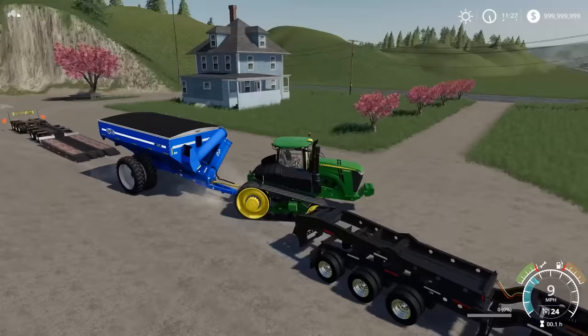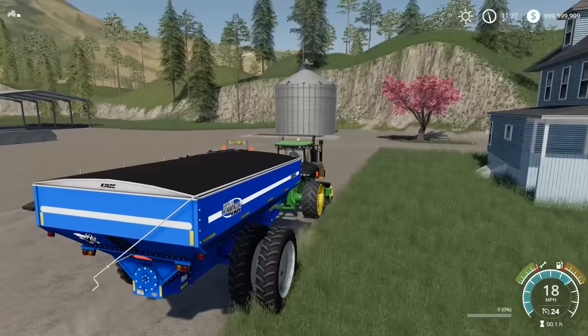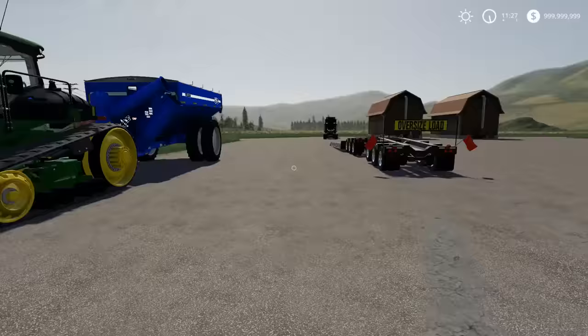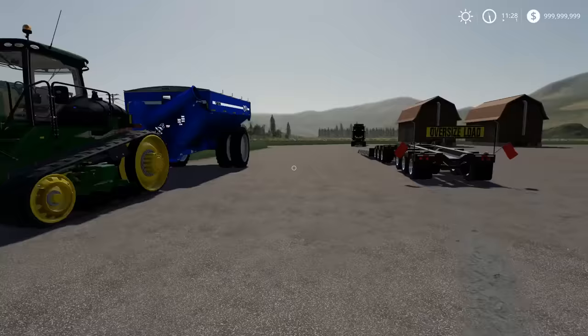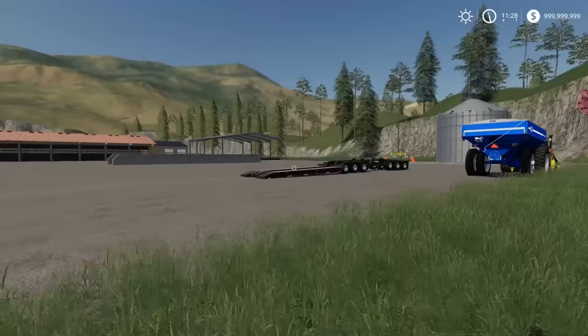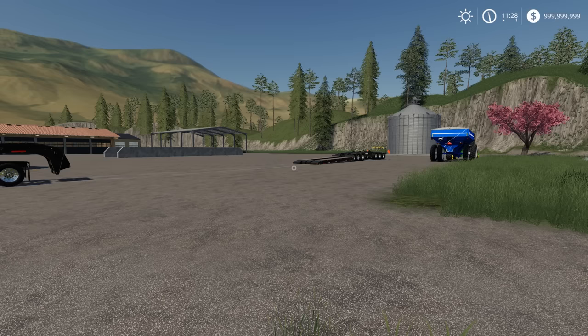Should I park in the front yard since they're not here? Maybe that's a little disrespectful. We'll just put her on the side here. The 9570 can stay right there. I gotta hook up to the trailer and take it back to pick up my next load. That's gonna be it, guys — hopefully you enjoyed it! If you have any knowledge about semi-driving or something I did wrong, feel free to drop it in the comment section. See you guys later, thanks for watching!